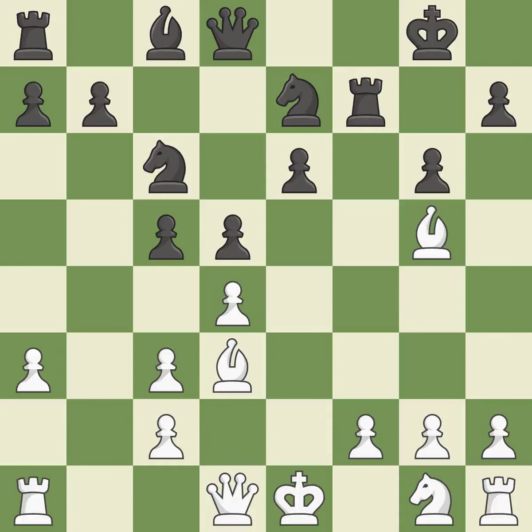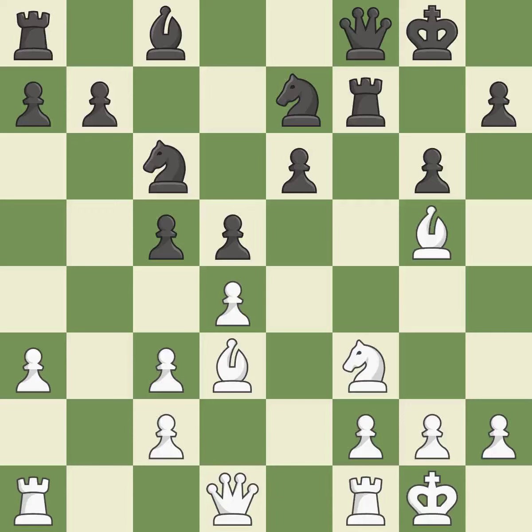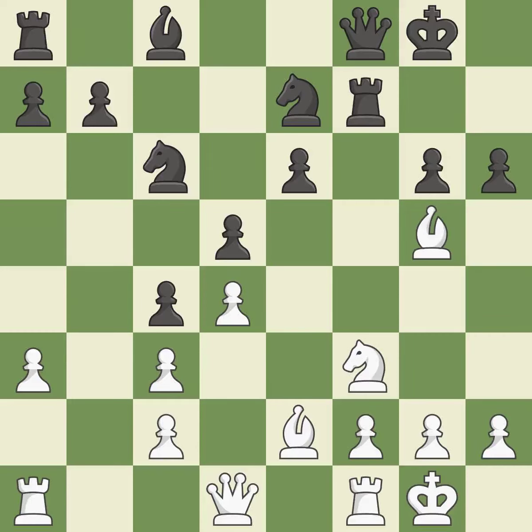This develops a knight from its starting square, activating it. The pawn is now adequately defended. A queen moves off of its beginning square and into the action. Castling develops a rook while also moving the king to safety. Castling to the same side of the board as the opponent tends to lead to less sharp positions as compared with opposite side castling. This kicks an opposing bishop. A pawn kicks the opposing bishop, forcing it to move or risk being captured. It is the final book action.